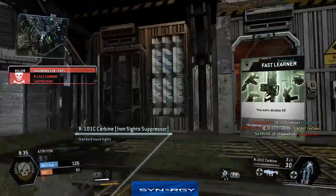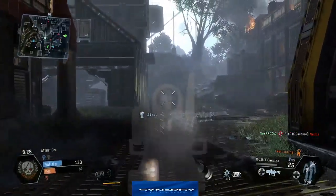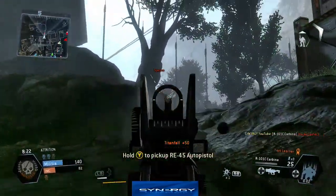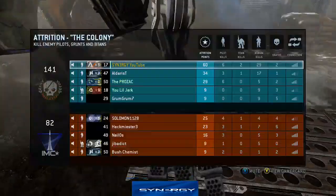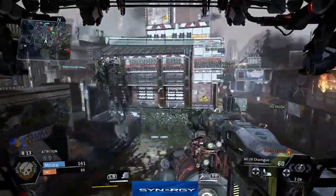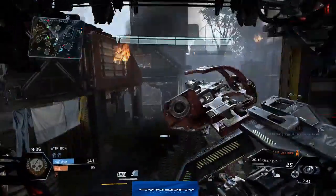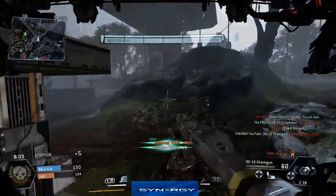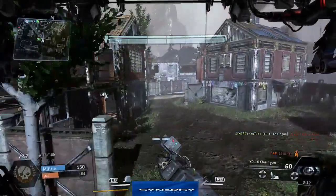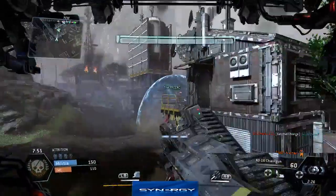We're bringing in our final burn card, which is Fast Learner, and we're going to see how much XP we can get from this gameplay. It's a high-ranked attrition gameplay, so it's not going to be completely flawless. I will bring you flawless gameplays which are high-ranked as well, but it won't always be like that. I'm bringing you the gameplays as they come — that way I can bring you a lot more content. You're able to learn from what I do and add your own ways of doing it — different weapons, different tactics, camping in a building, running on roofs or on the ground.